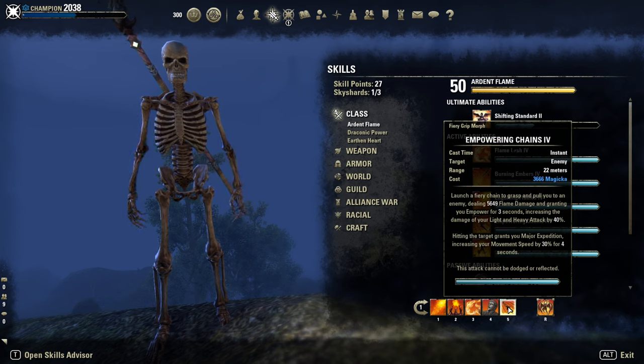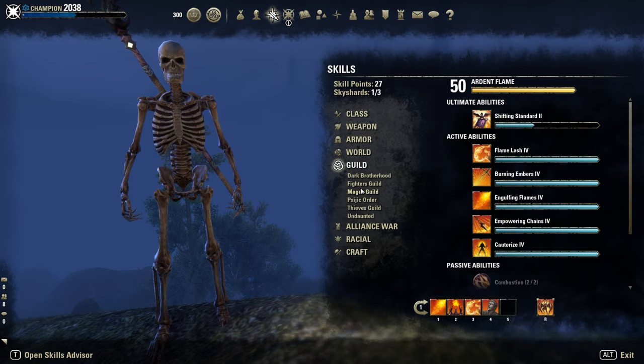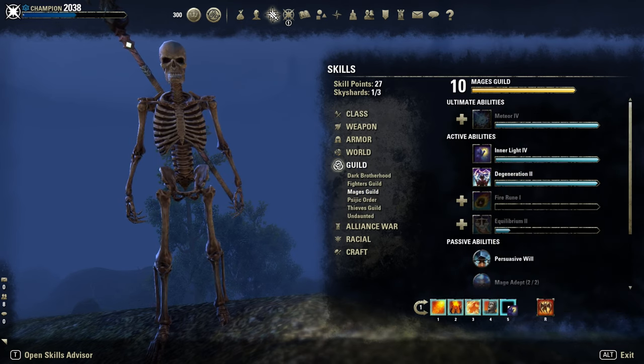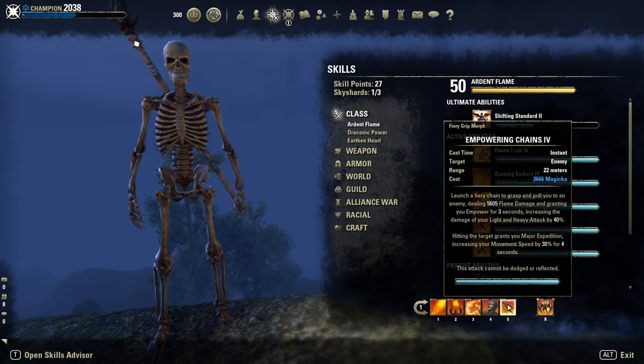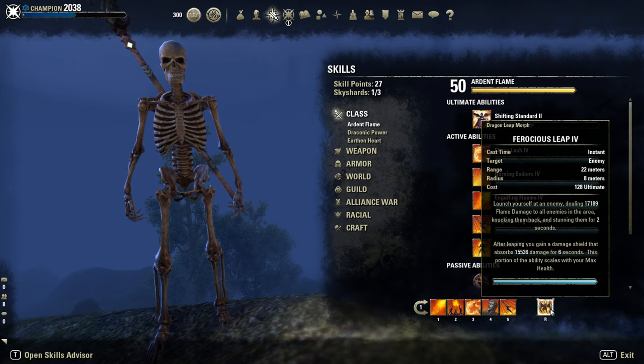Empowering Chains — that's my flex slot. You can also go with Inner Light here. But I prefer those juicy chains, especially against magicka sorcerers with Streak. Then Leap on the front bar.